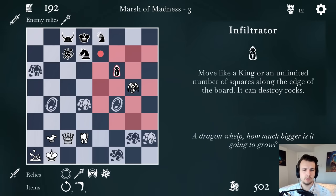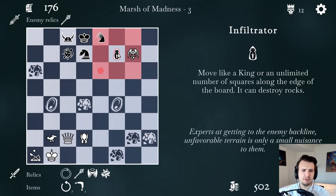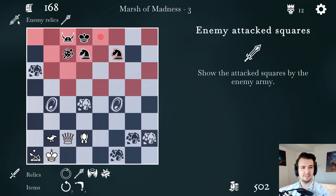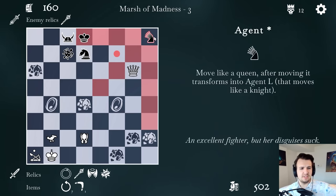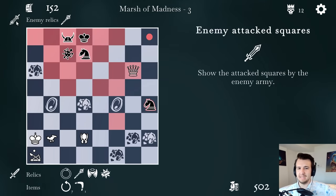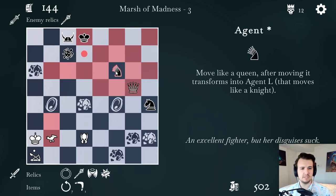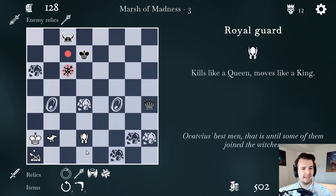I can throw down a nice double attack on the Agent Star and the infiltrator. The infiltrator going here actually blocks the dragon whelp's movement — something I'm just now aware of. I'm going to try taking it out, which means the night queen becomes a queen for a bit. That probably means I can bring in my own queen to wreak some havoc. I'll push at my king so I can shuffle over my catapult — that's basically attacking my queen. What did you think was going to happen? That doesn't really help you — you're still just giving me a free piece. I just get two pieces for free.